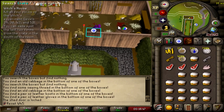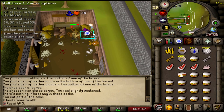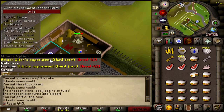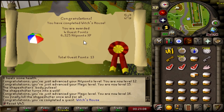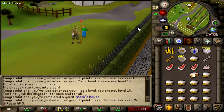Witch's House done — should have it. Let's go! I've redeemed myself. It's a little late, but I think our hardcore will stay alive now. Got 16 Magic and the Witch's House done, picked up the ball and got out. Witch's House completed — 6.3k HP XP, and we're now at 25 HP. No more getting one-hit walking around Gielinor. Hopefully.